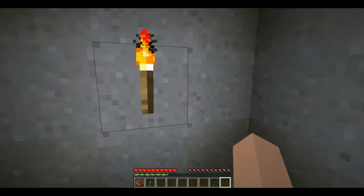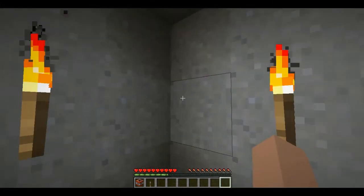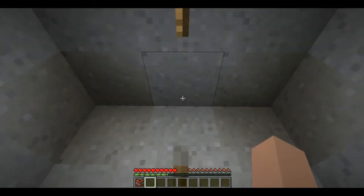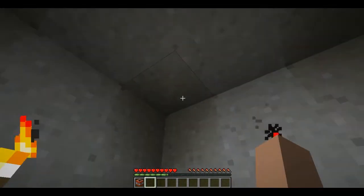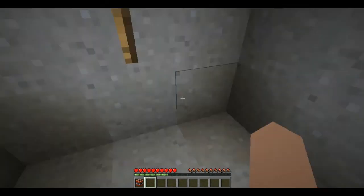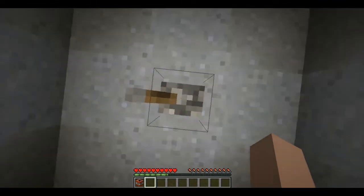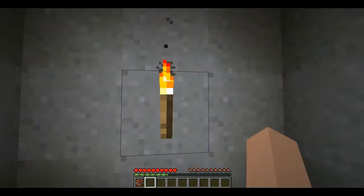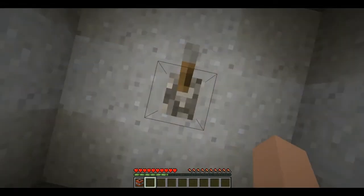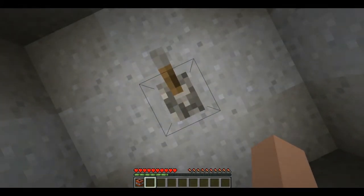I no longer know which way I'm facing or which torch is which because I just spun around and my FPS is too low to actually be able to tell. I have bad FPS — I'm using a laptop. I looked down and was totally weirded out by the lever facing left because I thought it would be facing up, since they always face the same direction when you place them.